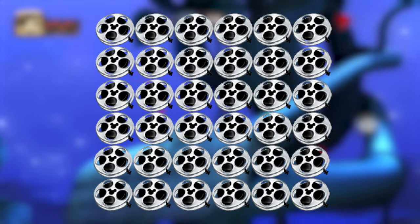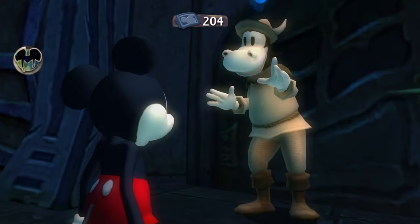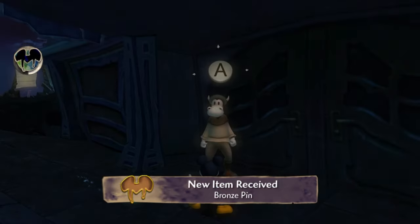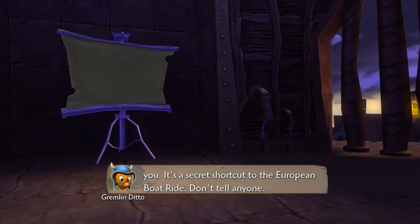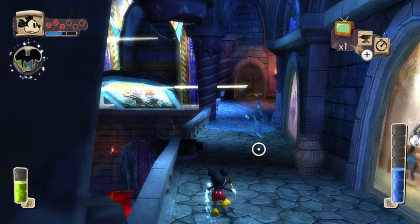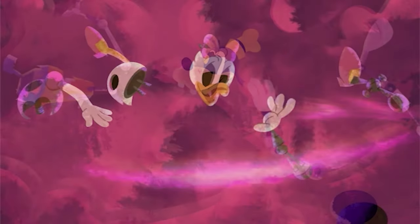There are also 36 film reels that you can find in every 2D projector level in the game. You need to get every film reel in order to get a couple of pins from the usher in Mean Street. You'll only be able to get a maximum of 34 film reels in one playthrough as there are two points in the game where you have two different projectors to take.